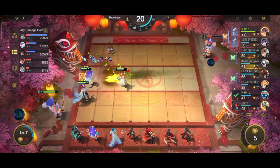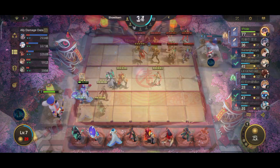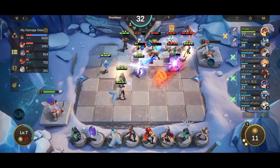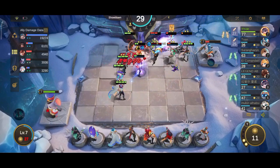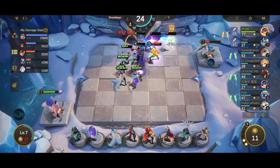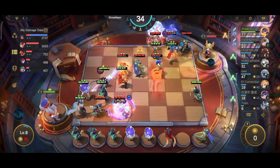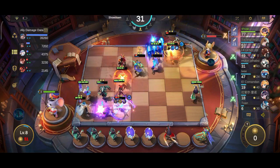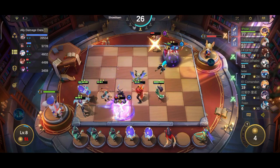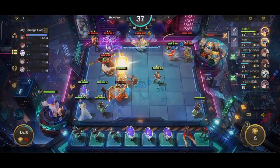You might think you can't save interest with Windfall, but you can — just for a round. Here's how: in the showdown stage, the basic reward for a round is 7 gold. Windfall gives you 3 gold in the showdown stage, for a total of 10 gold every round. Ten gold means 2 gold as interest, so you will get a total of 12 gold every round, win or lose. If you are on a win streak, you can get up to 16 gold every round.